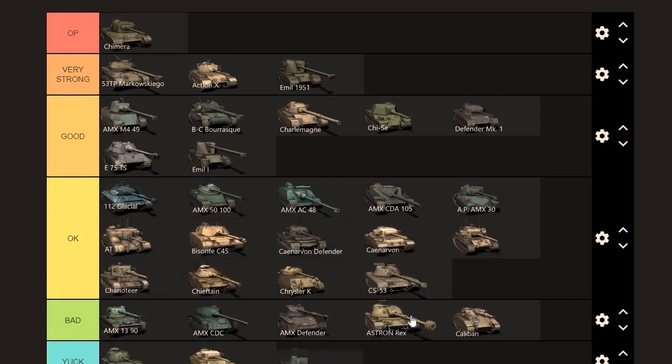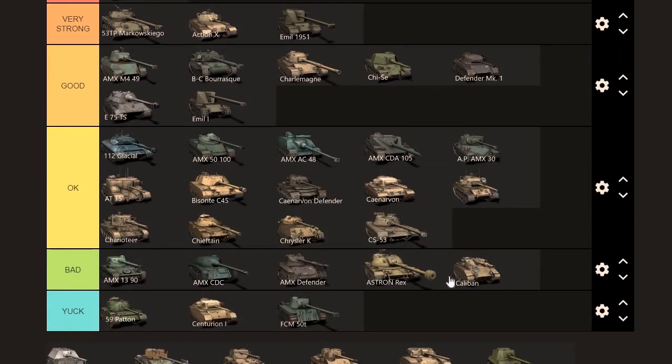FCM — it goes straight down into the bottom rank: yuck. This thing is as big as a house. The gun doesn't intimidate, every tank can pretty much pen it. It's a tough tank to play. I like this tank, but even I have to say it can go no further than OK. Value-wise, the FCM around 3.5k — it's really more for a collector.